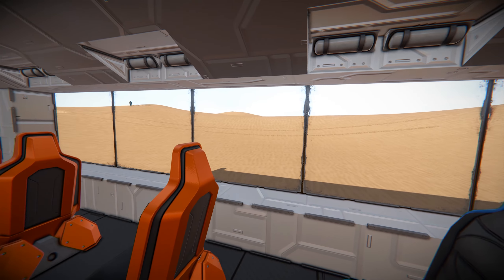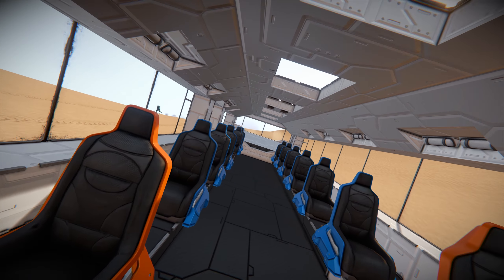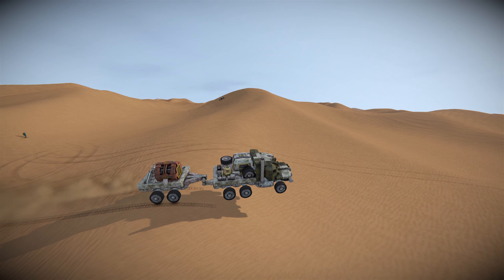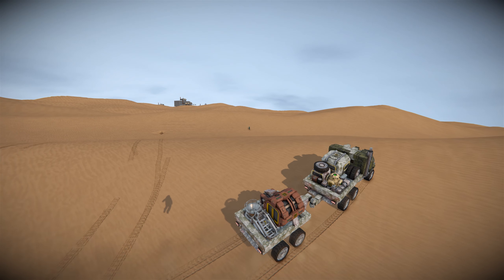If it wasn't for the remote control block that thing would have flipped. The gyroscopes are keeping it on track. This thing is insane - this little trailer whips about as it goes over the dunes.